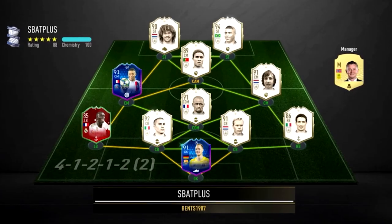Alright boys, we have got a brand new SBC pack — back-to-back days we've got a 92 plus double upgrade pack. Let's see what we can get. Are you sick and tired of facing teams that yours isn't good enough to beat? Head over to UseAdvice for some cheap, safe, and reliable coins.